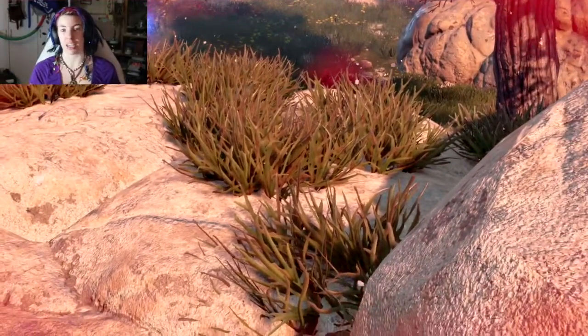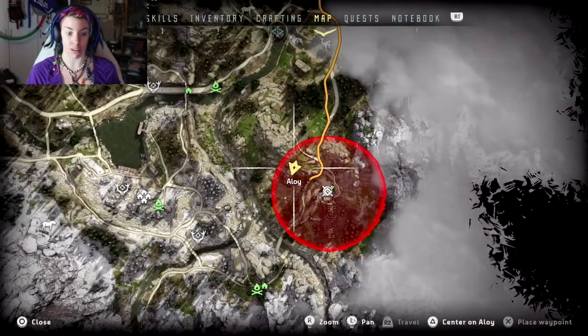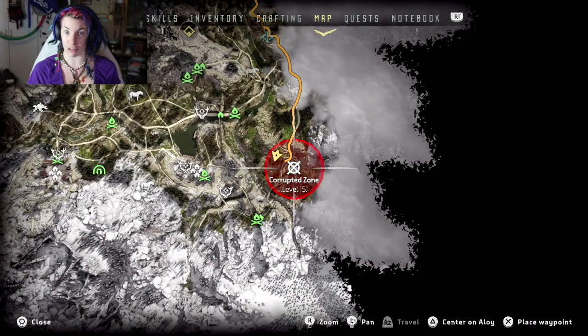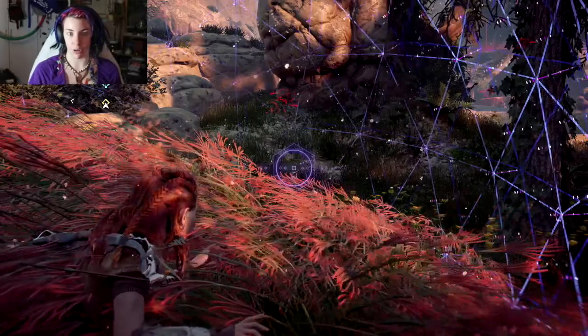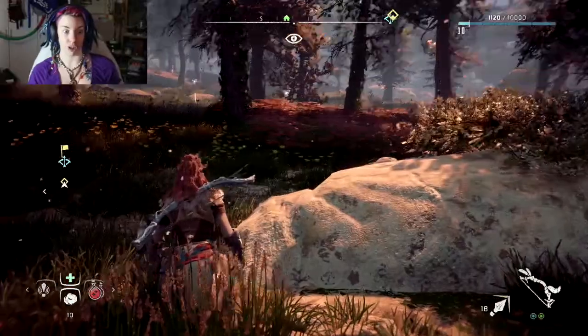Hey everybody, Alex here and we're doing a little bit of questing and exploring on Horizon Zero Dawn today. Currently we haven't gone far since the last video. Only difference is I've walked over here and we've got a corruption zone level 15. Now I'm level 10 and I don't know what a corruption zone is, but if we look over here we see a heap of red bad guys. We're gonna see what we can do here because we can and it should be fun.